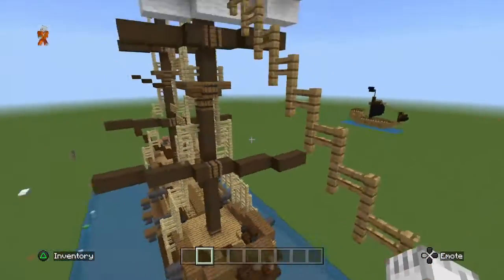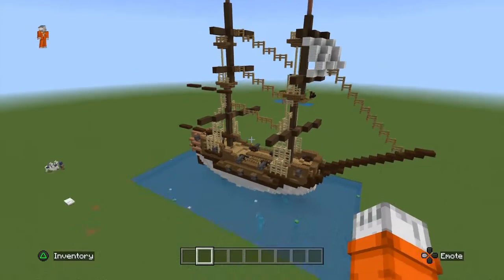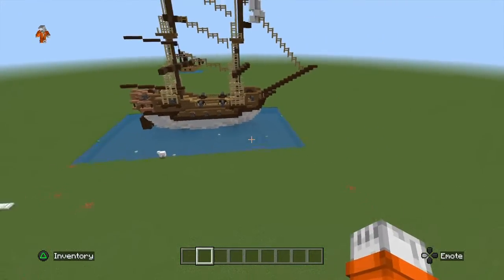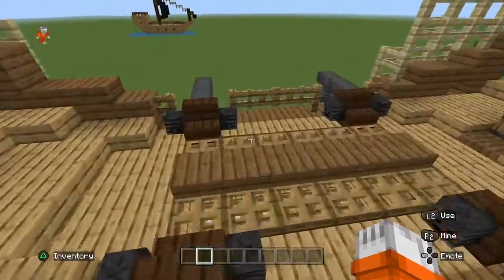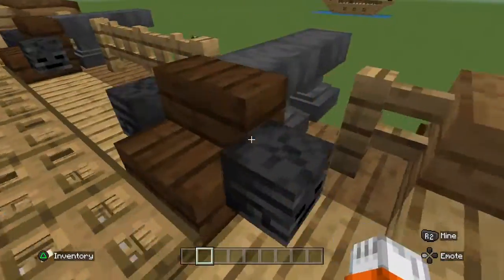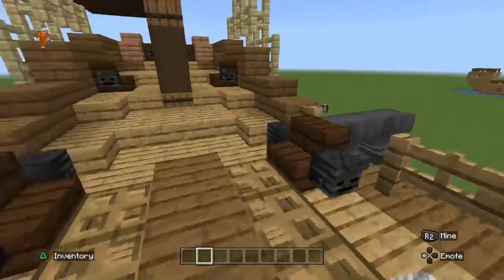Okay, so yeah, this is what it looks like from a distance. I built a little pond of water on it so it looks like it's actually floating on water. These are obviously the cannons — I use wither skulls, that's like the barrels of the cannons.